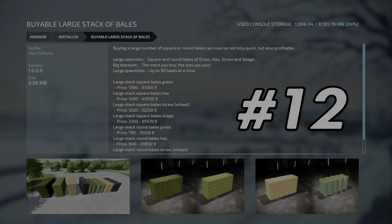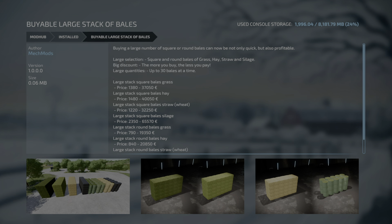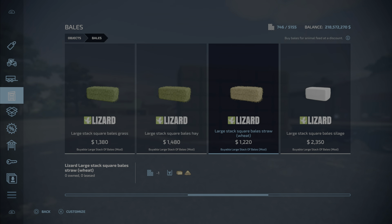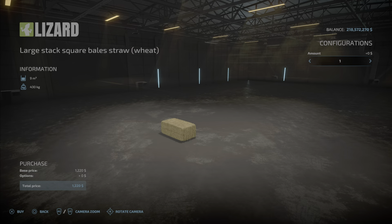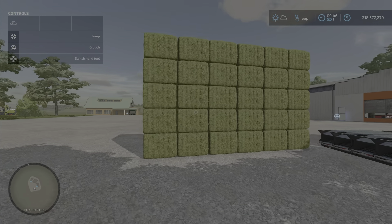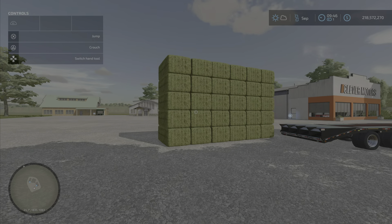At number 12 we have the Buyable Large Stack of Bales mod by MechMods. This bale mod actually allows you to buy bales up to 30 at a time, and when you buy them it places them in a nice neat stack for you to come get.